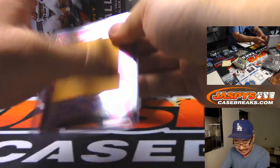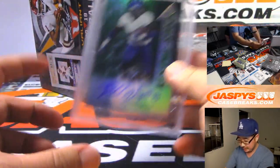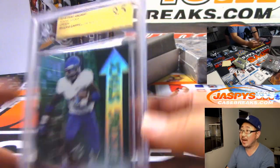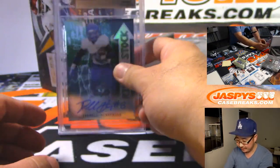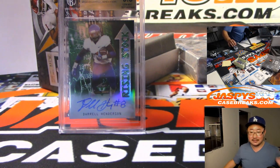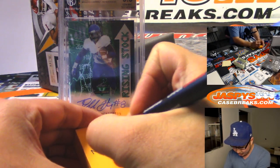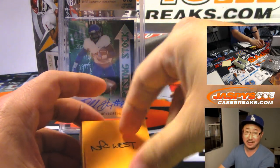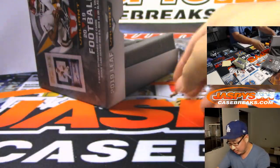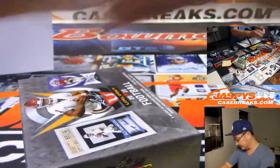Here comes a graded card — it's a Rising Stock autograph. Grades of 9, 5, and a 10 on the back. It's Daryl Henderson, numbered to 75. He's actually a Ram — the Todd Gurley backup, or maybe takes over for Todd Gurley if his arthritic knee holds him back. Jay Tinney with the NFC West, the Rams. Whose house? Ram's house. It's USC's house.